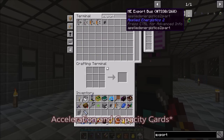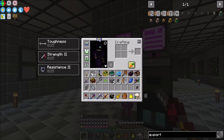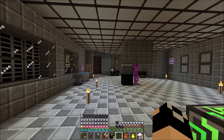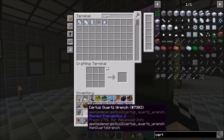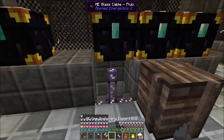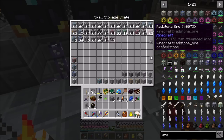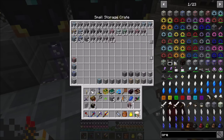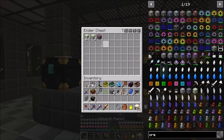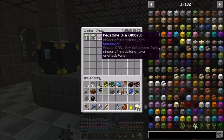Extra Cells has export buses built in, so this thing should be extremely fast. We'll set up our OR Dictionary Export Bus — we need to put a star in there if I recall. It's been a little while since I've played around with them, but for example if I took a redstone ore and dumped it into the system — it pulled out basically anything that classifies as an ore.